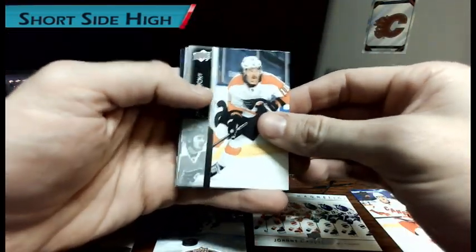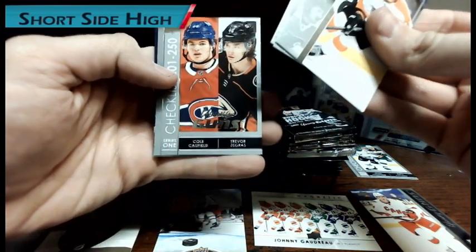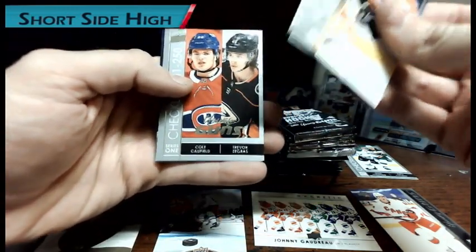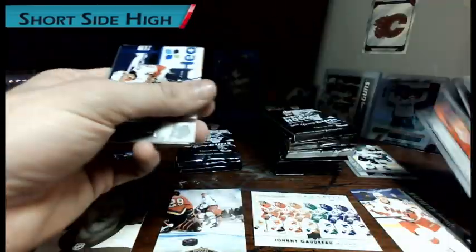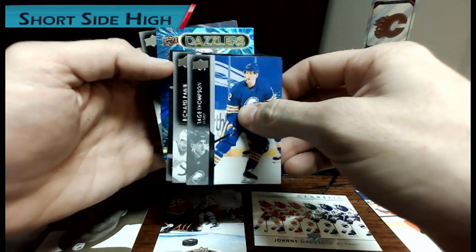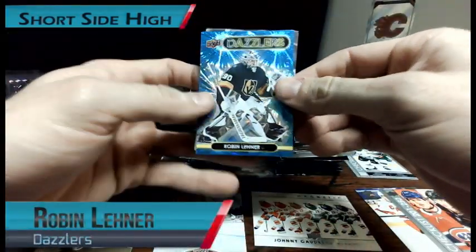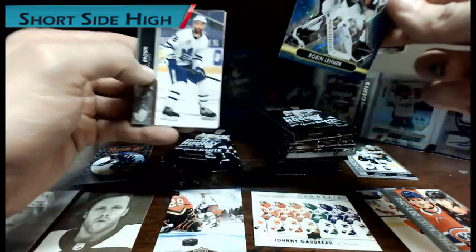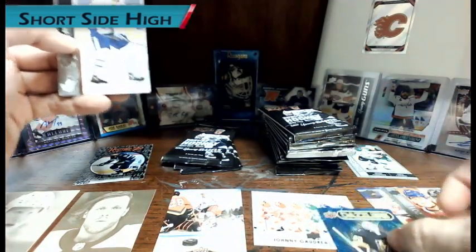I really want to get a Young Gun of Cole Caufield or one of the goalies. A checklist with Trevor Zegras and Cole Caufield — the Young Gun checklist. I just said I'd like to get a Cole Caufield, so there you go. I also see a Dazzler — it's a blue one — and it's a goalie: Robin Lehner Dazzler. That's a nice one. That'll go great in my goalie collection.